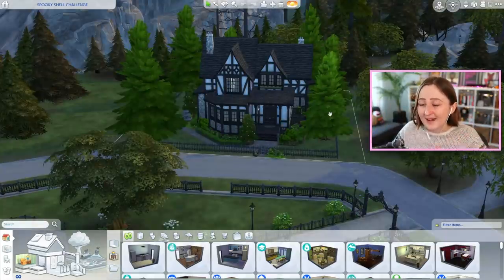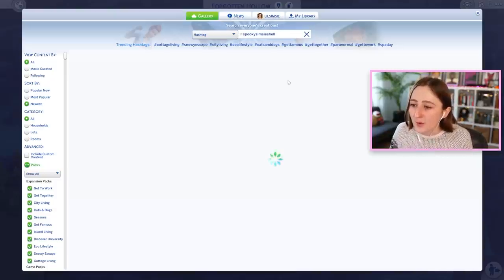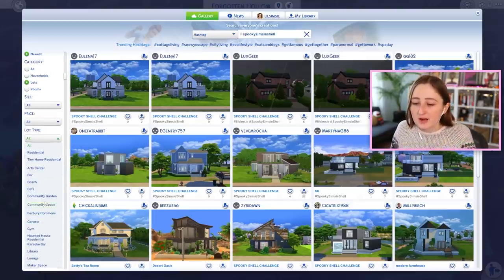Now that you've seen mine, I think it'll be fun to show you everyone else's, because they are very different. Quick disclaimer: there were a lot of entries into this shell challenge — more than is physically possible to look at. I always do my best, but there's just not enough time in the day to look at them all. Also, the gallery breaks. After a certain point, the gallery just stops loading them. So I try to filter by different lot sizes and different lot types to see more options, but again, after a certain point the gallery just doesn't scroll anymore. This is a pretty common problem — I can't even see all of my own builds on my gallery.